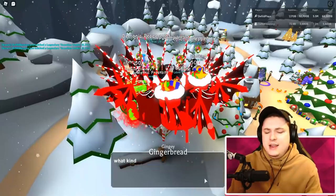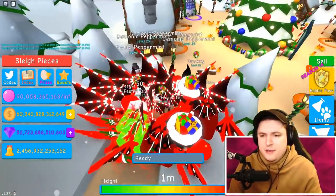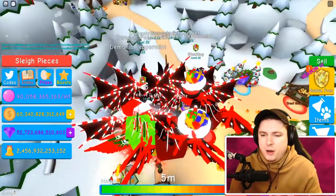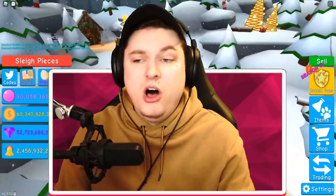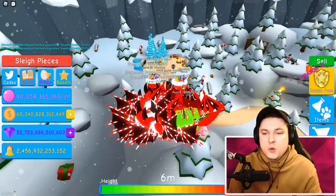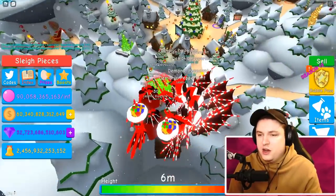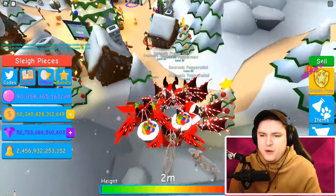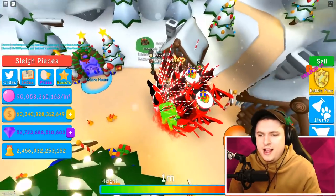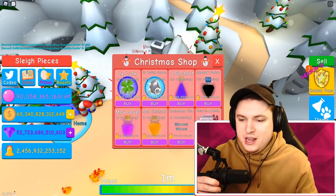Today we're gonna check out a lot of new codes because there's been a lot of new codes added for the game, which is pretty cool — it's like a mid update. We also have updates on all the new pets; we've been opening up a ton and got every single one. We got a few shinies, some mythics as well. I'm also gonna be buying a fairy in the bottle and giving it away, even though it takes a long time to get two billion.